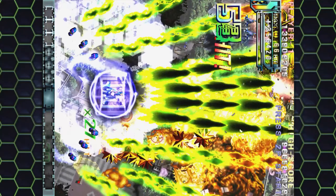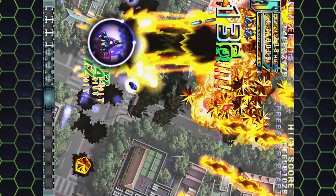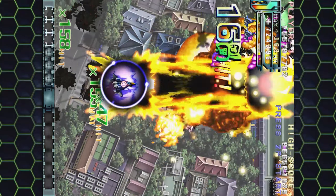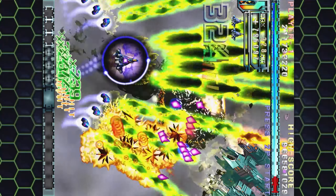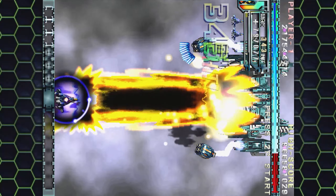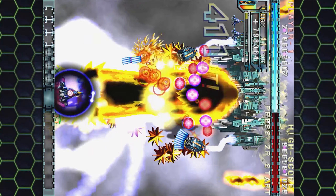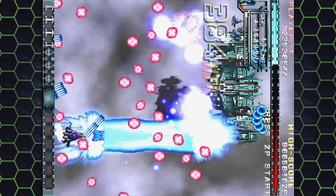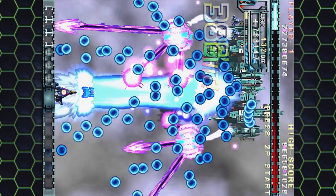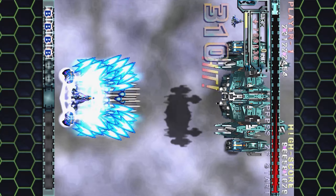The easiest one to trigger is actually on the third level, so we can kind of reliably do that one. But here is where another boss kind of appears — if you destroy this or make enough points on this boss, you can get one that appears here.